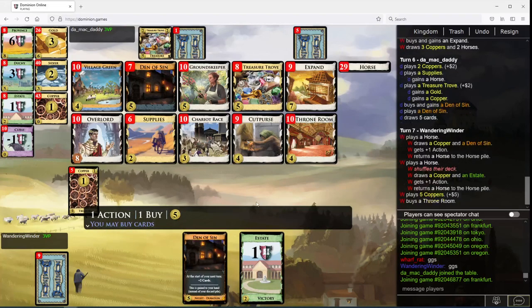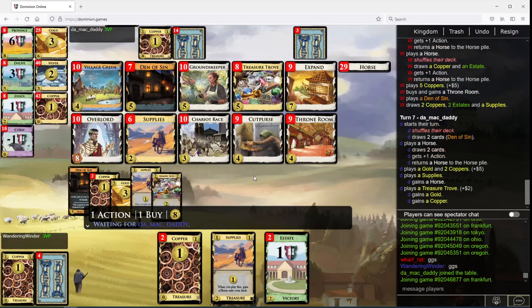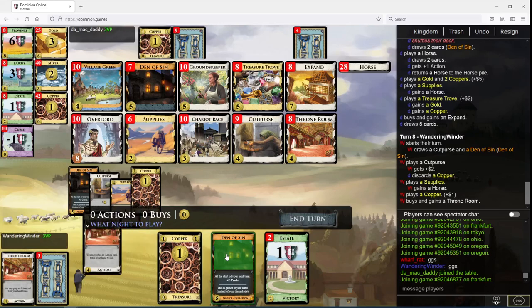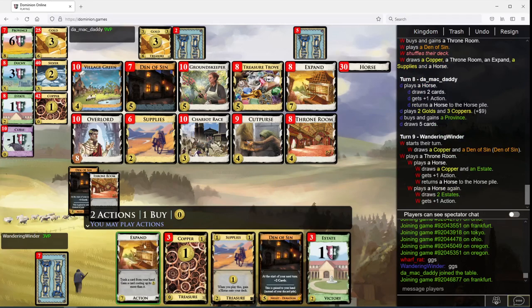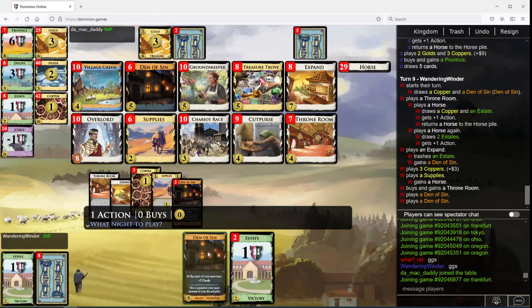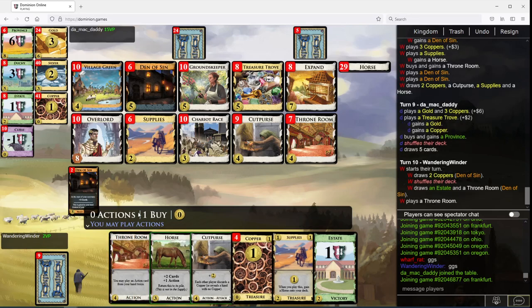I think I take a Throne Room here. I could Throne the Horse, or Throne the Expand — I think I'm going to Throne the Horse. Grab another Den here. Once we get rolling, I think we can really get rolling. Our Chariot Races may do some work, maybe.